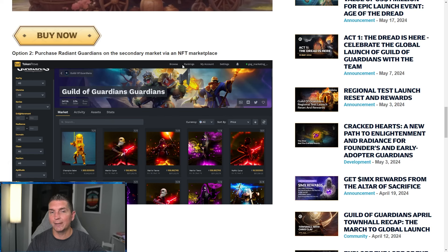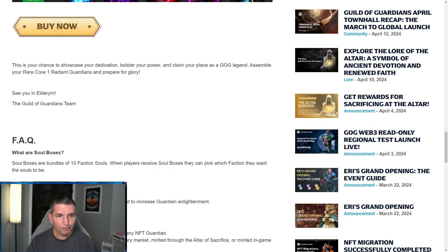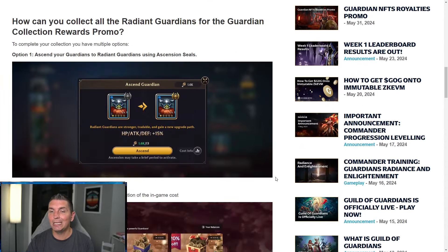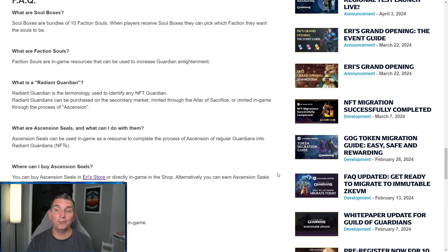You can also purchase radiant guardians on the secondary market, which is Token Trove — we're going to look at that in just a minute. Soul boxes are bundles of 10 faction souls; when a player receives a soul box they can pick which faction they want. So getting 400 soul boxes at 10 each is going to give you 4,000 souls, which is awesome because they're very very hard to get.